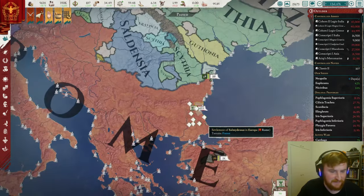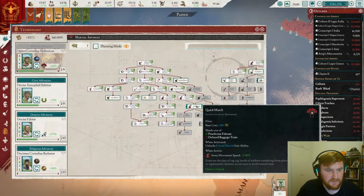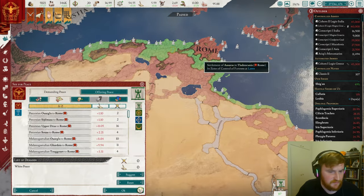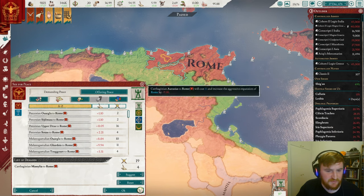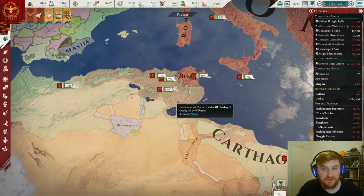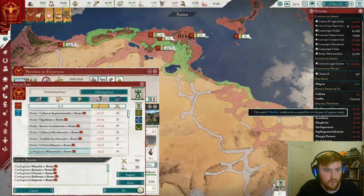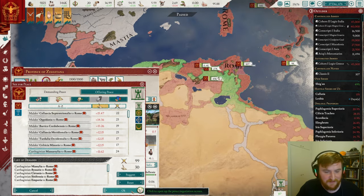Out of all the places, Carthage is invading Thrace — kind of smacks of desperation, doesn't it? Now we can get Quick March, which is going to be fantastic and allow us to catch a few of these armies a little bit better. I am very undecided what to do with the peace deal here, because we can't really take that much. I think we'll take the areas we have claims on first, so then we can fabricate more claims while we have a truce. Mainly the coast. That's 99 war score, but only 30 aggressive expansion.